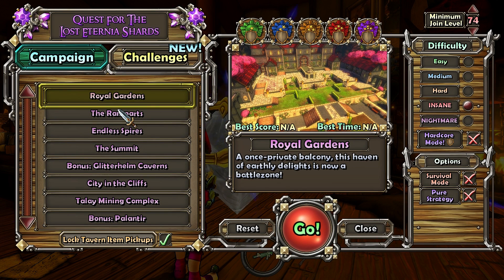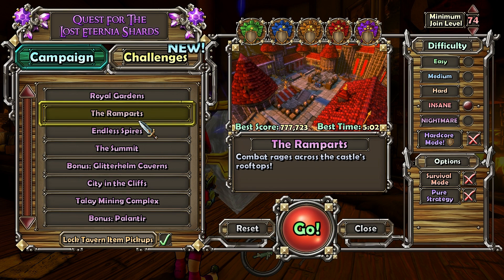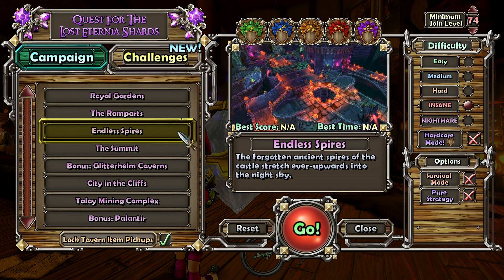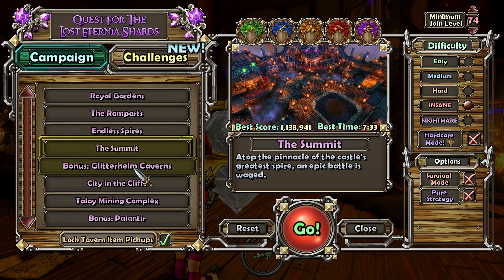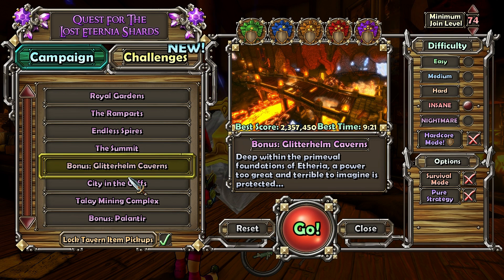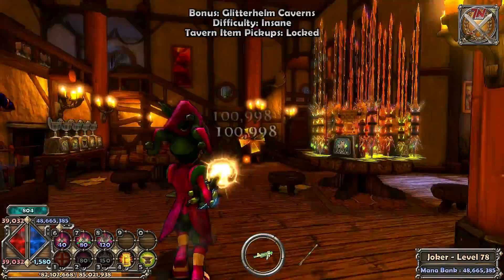Royal Gardens might be an easy one if we focus on the middle crystal and put all defenses around it. The Ramparts — we can isolate that one crystal, have one crystal at 100 HP, isolate those, and that'll be easy as pie. Endless Spires — there's that one crystal that rarely sees any action, though the other two might be a pain. Summit — definitely not, it's a boss map. Glitter Helm might be easy as well. Please do recommend what maps we should do.